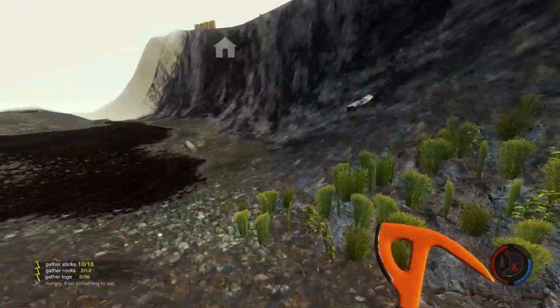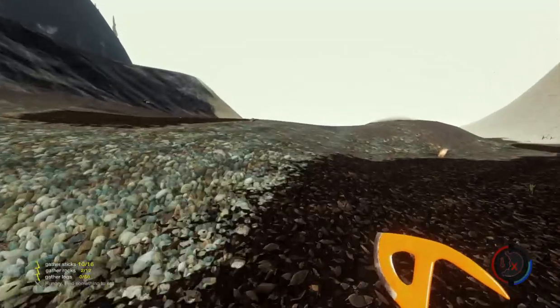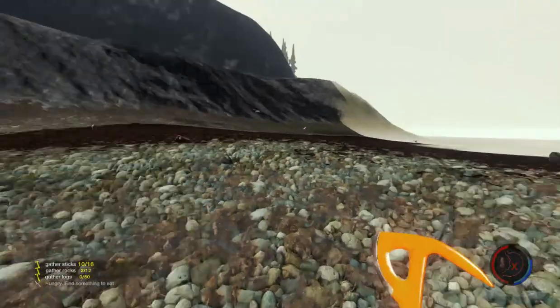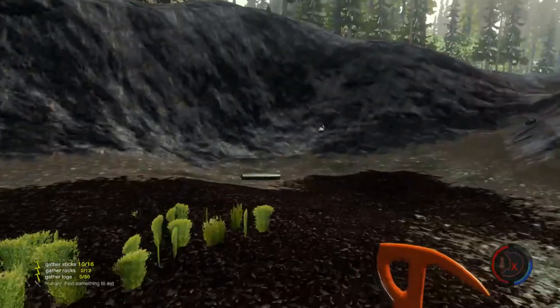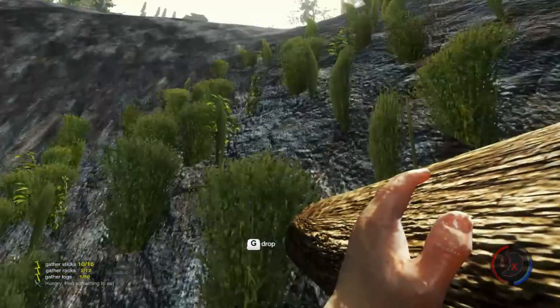They'd keep going underwater and on and on. I found a log I never knew was here — I'm gonna pick it up. They would get to about this point, put down an effigy, and then go up that mountain over there, sometimes going around the water. I really wish they would fix this glitch.